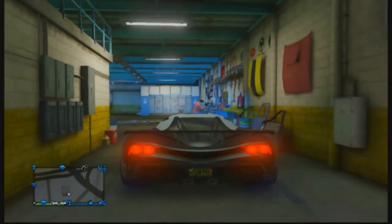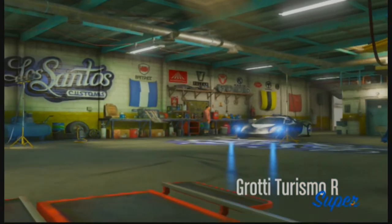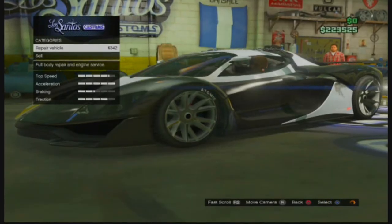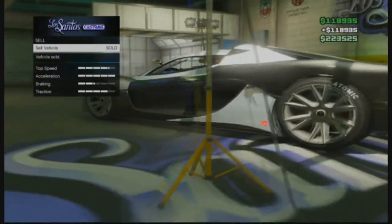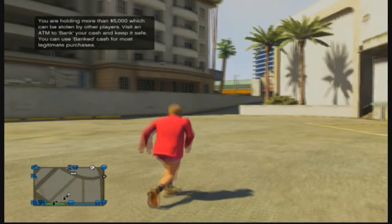Then you can drive into Los Santos Customs — you can see it's on my map, so you know it's safe to go in. From here, just sell the vehicle. I sell this vehicle for about nineteen thousand dollars.